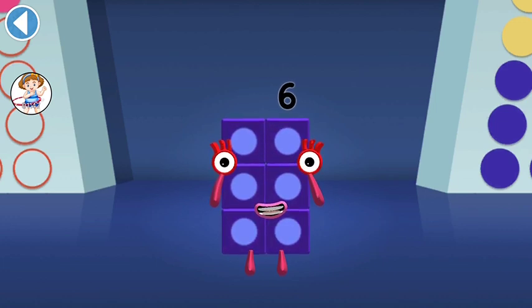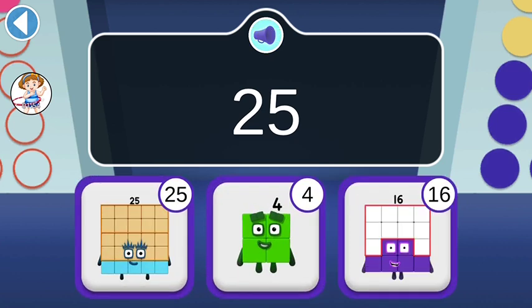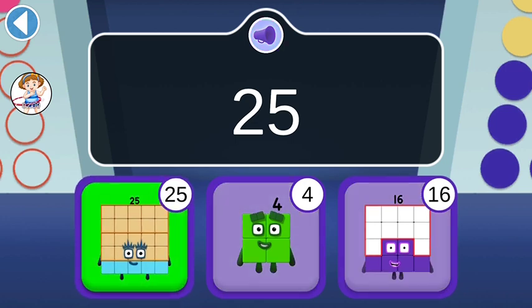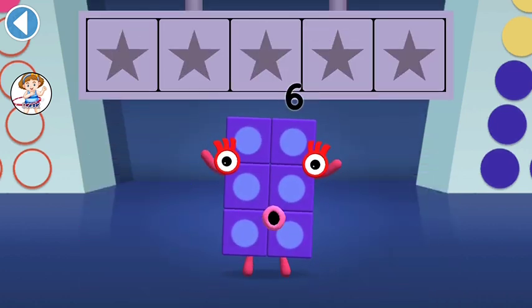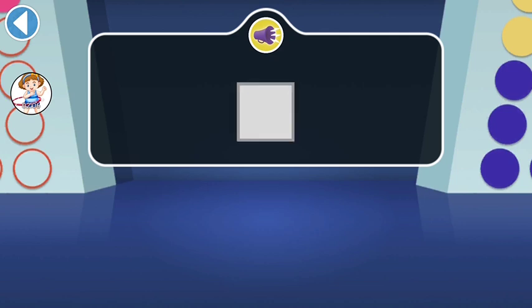Tap on the right answer. 25 joined Square Club! Can you find her? Well done! You've won a super shiny star! Only numbers that can make squares can join Square Club!